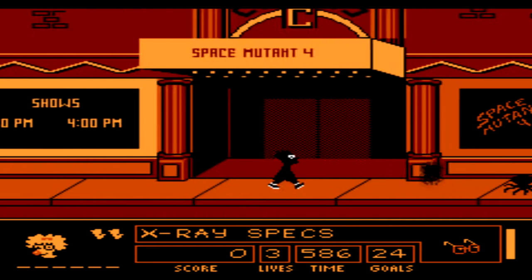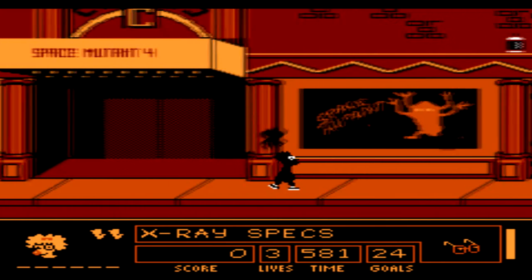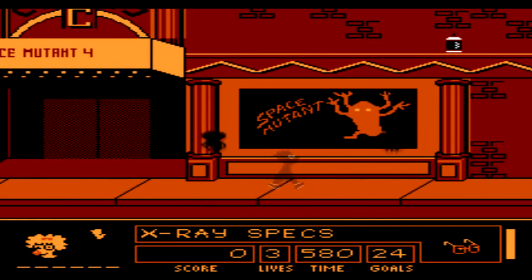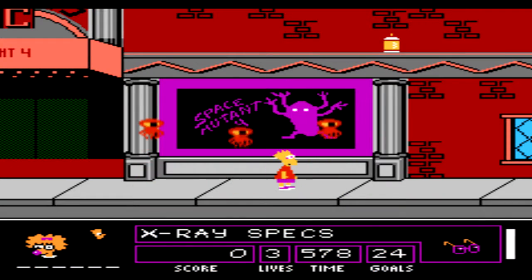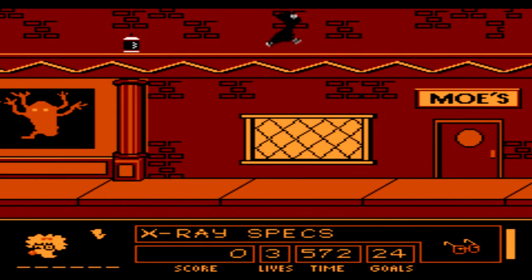So we get to your inventory and you switch to the glasses. It turns the whole entire screen of the level orange, and Bart becomes dark. I guess it's supposed to be like x-ray vision.